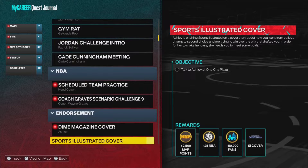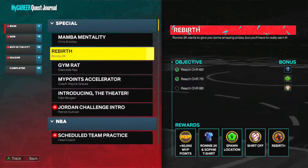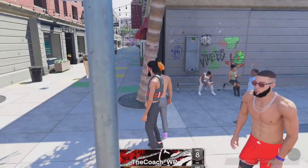With the rebirth option you don't even have to play MyCareer, you can go straight up. First things first, y'all want to go to y'all's quests and you're going to see a quest that says 'Rebirth' or 'Find Ronnie in the city' or something like that, so look for one of those quests.